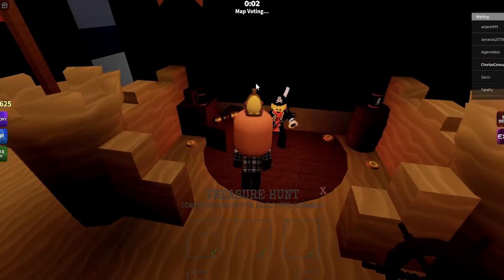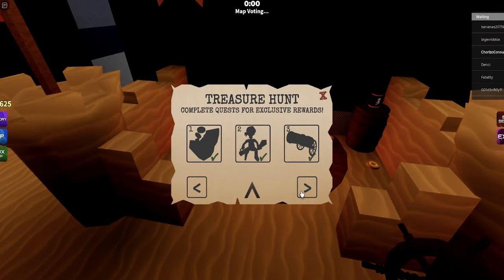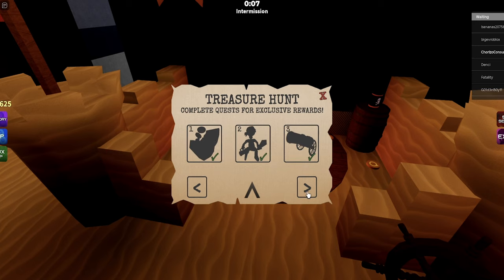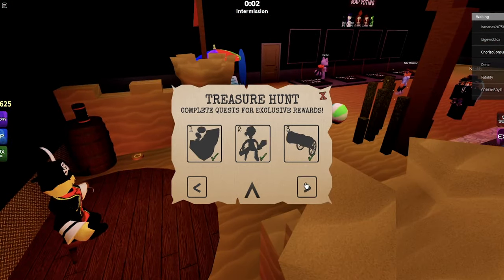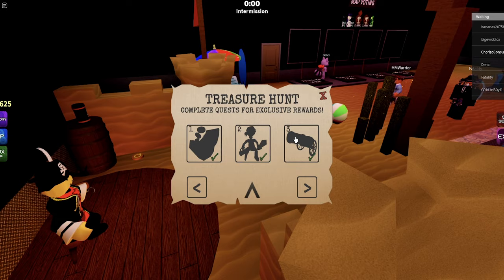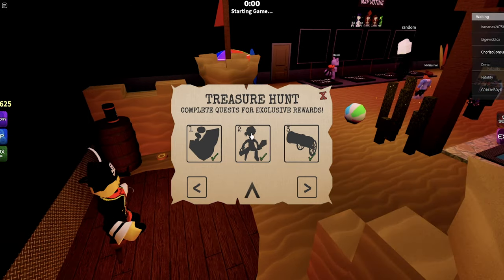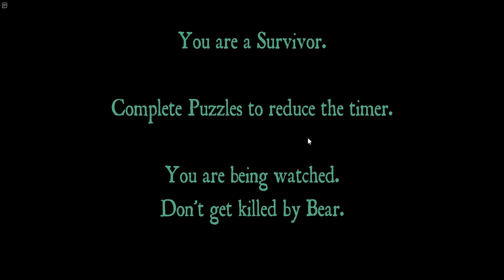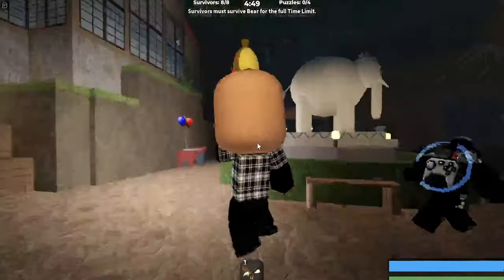Let's see if we have any new treasures. We have page two, so we have what looks like a giraffe, maybe a monkey, and something else. We have to find these three, and I'm pretty sure it's going to be in the new map. We also did last week's treasure, so if you haven't seen that video go check it out. All right guys, we are Survivor.